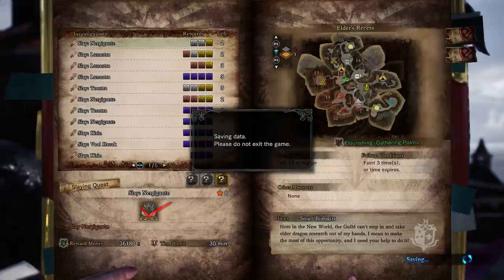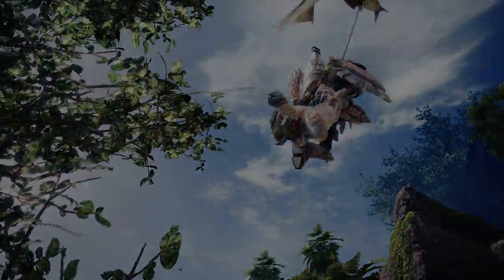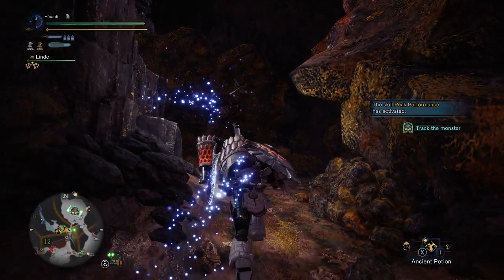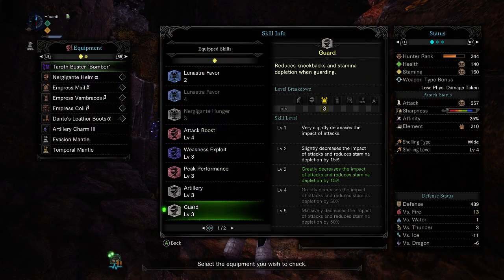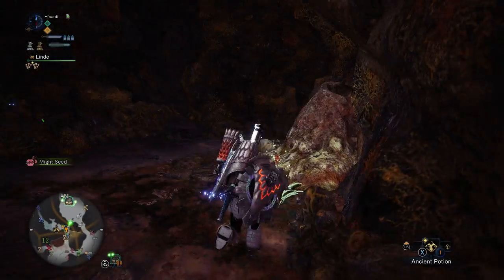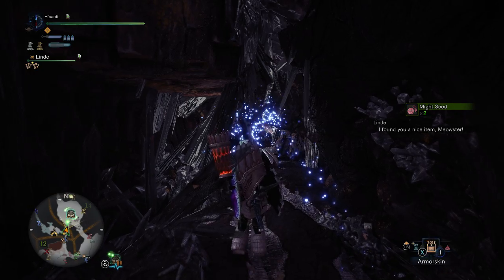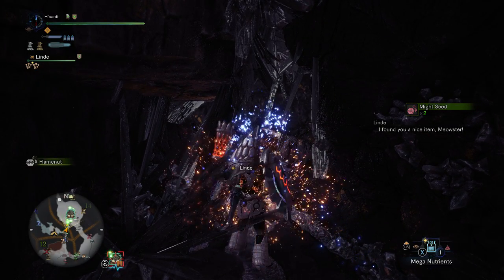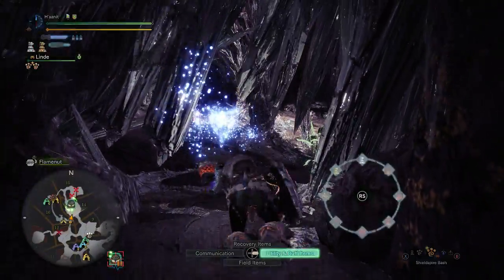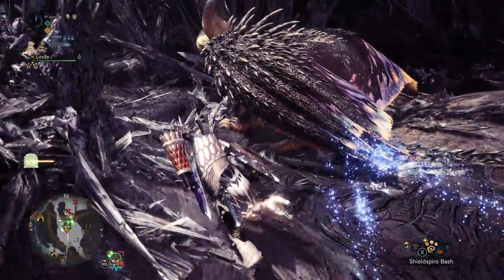Now we're going to do a practice hunt and I'll show you all those gunlance tips and tricks in action. Note that in my build I have Guard 3. You don't need any level of Guard to play gunlance, but depending on how much you like blocking, the thresholds to shoot for are Guard 3 or Guard 5. Guard 3 is very sufficient; Guard 5 is overkill but super hype. Always try to start with Evasion Mantle, especially when soloing, and dodge the first roar to get the damage buff — just an overall efficient way to start every hunt.